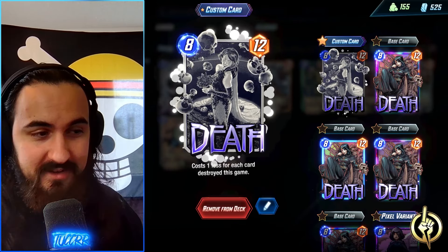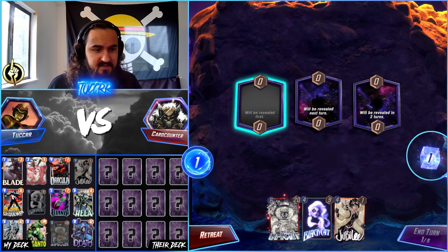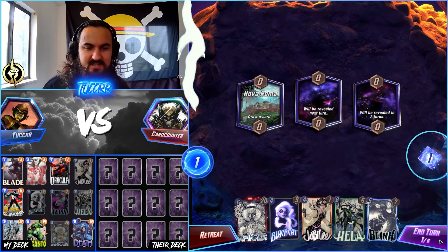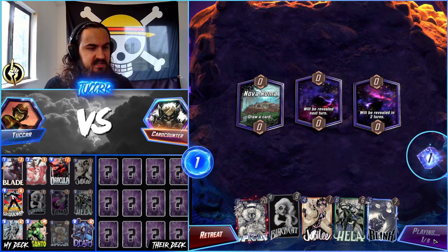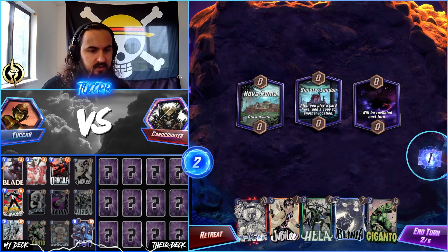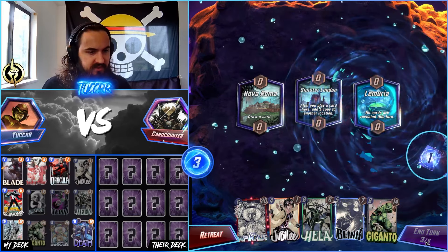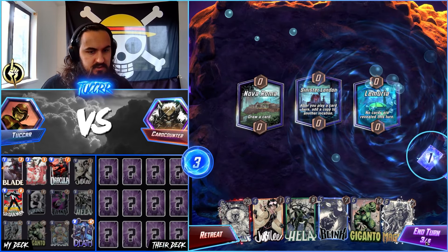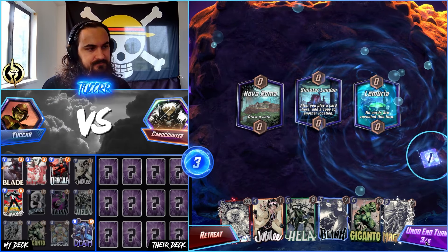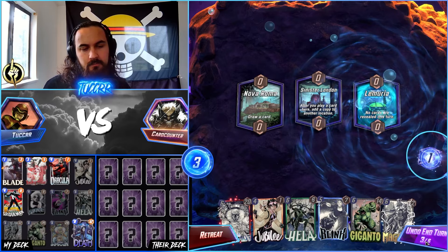Heading into game one — we have a pretty good starting hand. We get an immediate discard of Black Cat and draw our Hella, which is a really good start. We're looking for some discard enablers. Black Cat going off early does show our opponent we're playing discard, which we need to keep in mind. Turn three we're looking at a Lamuara location — Jubilee is going to be our saving grace hopefully.